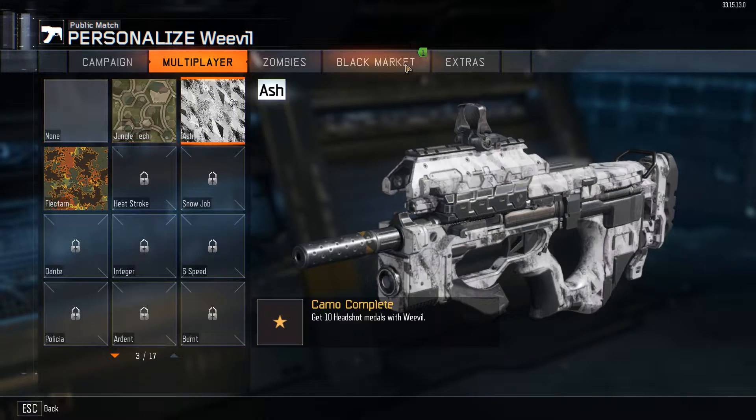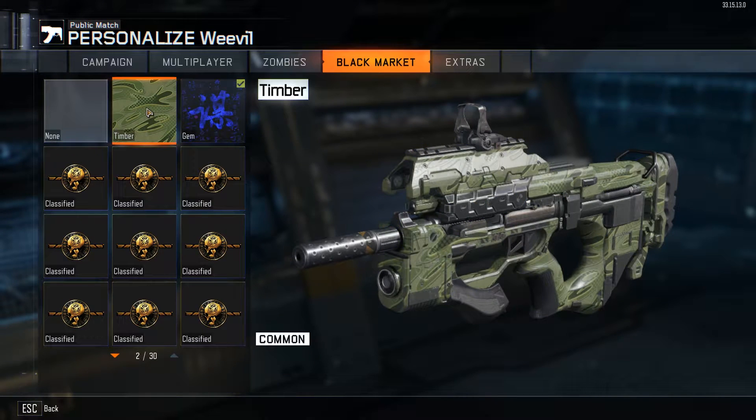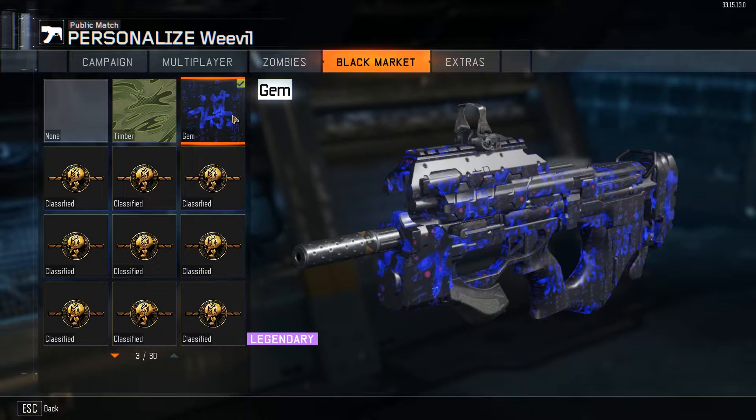You earn something called crypto keys during the games that you play. With that you can unlock containers like common or rare. The common container costs 10 crypto keys and rare costs 30 crypto keys.